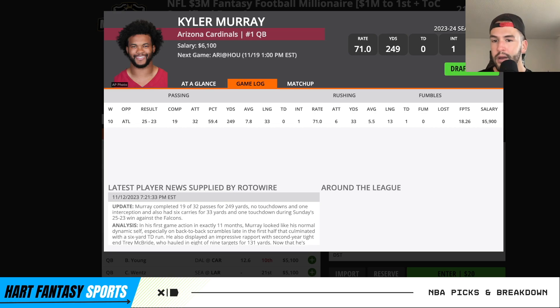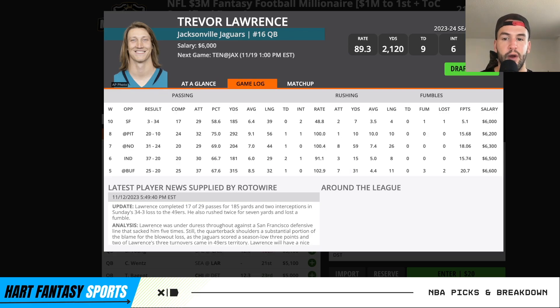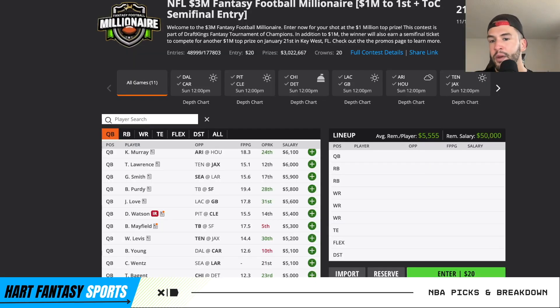Kyler Murray is probably one of those guys I'm going to go with again this week — 32 attempts, rushing upside, can get the rushing touchdown. Really like him at 6.1K. Trevor Lawrence is another guy who will be very overlooked and under-owned. He hasn't been great this year, but he's kind of gotten screwed in a few games where guys barely missed catches. ETN has had four or five games with 20-plus fantasy points, which limits Lawrence's touchdown upside.